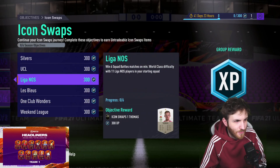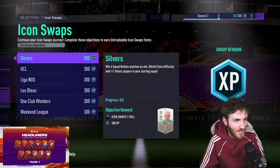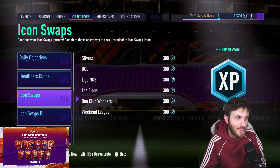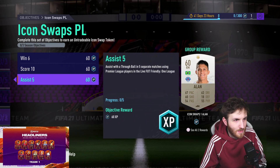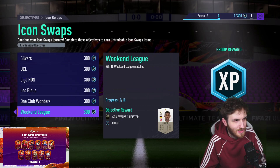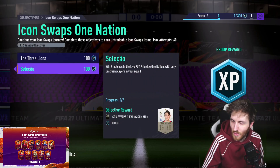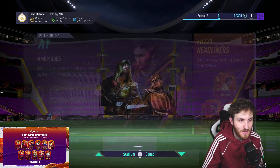Icon Swaps - two, three, four, five, six. Oh my God, win 18 weekend league matches! That is interesting. Oh my God, how many squad battle games is that? That is a lot of squad battle games. So there are six tokens. Am I right that there are seven tokens to get? One, two, three, four, five, six, seven - there are ten tokens left. I have redeemed the five-token and three-token rewards on both accounts, so I've got ten tokens still to get.